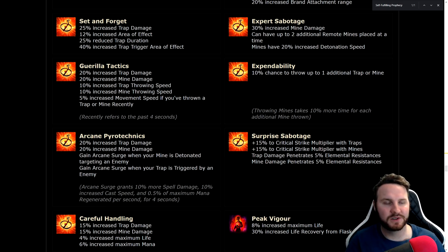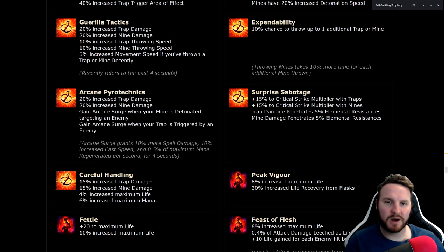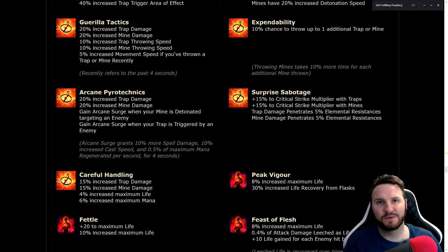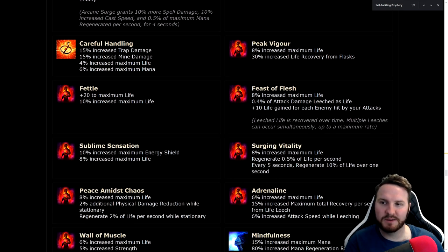Expendability: throw an additional trap or mine, 10% chance — strong for getting them out quicker and reaching your maximum faster. Surprise Sabotage: crit multiplier for traps and mines and 5% elemental penetration — solid damage, worth grabbing if you can get it. Fettle: 20% to maximum life and 10% increased maximum life — almost as good as the Scion life wheels, pretty freaking strong.